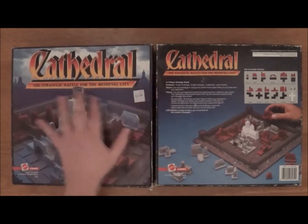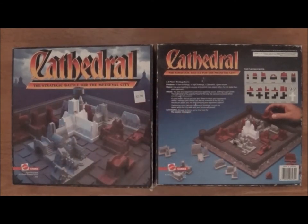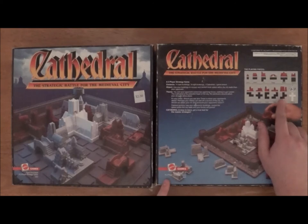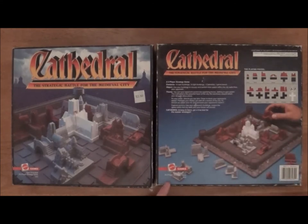This is the front of the box, and this is the back of the box. I picked it up for $2.50 at a garage sale many moons ago. You actually have all these different pieces. Each player has 14 pieces. It's a versus game. There's one cathedral that's neutral, and it gets placed randomly in the middle of the board, and you have to play around it — it kind of gives you a little obstacle.